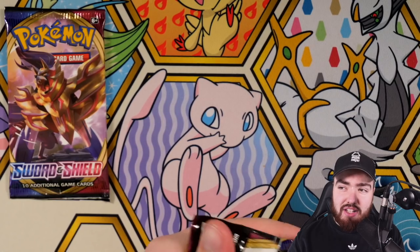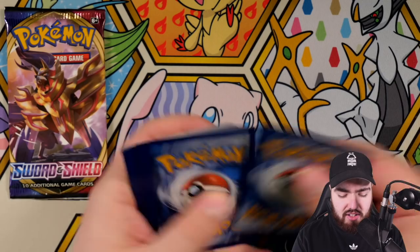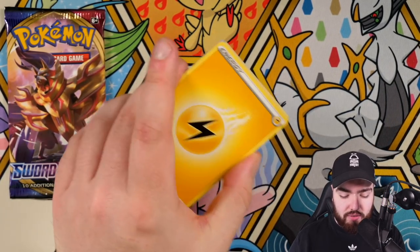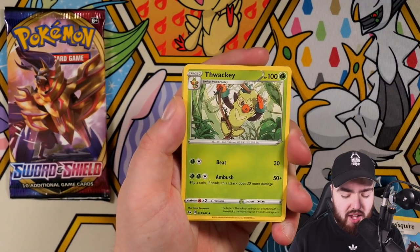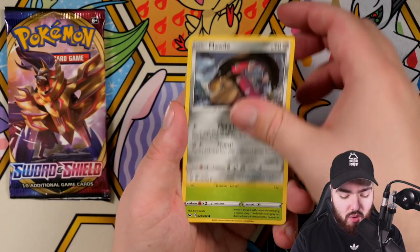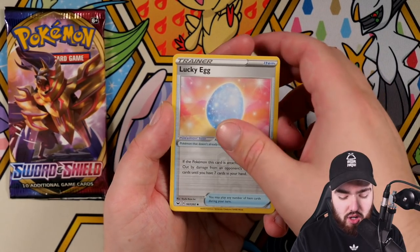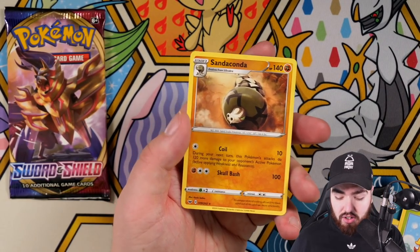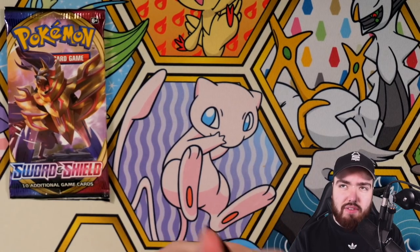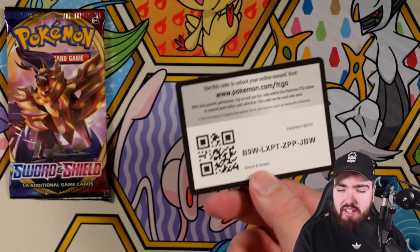Zamazenta on the front. I could do with getting the Zamazenta gold card — I've got the Zacian, but I haven't got the Zamazenta gold cards yet, so that would be a really nice pull. Water — win some, you lose some. Corvusquire, Thwacky, Pokémon Catcher, Sizzlipede, super cute Snom. Mawile, Gossifleur, Goldeen, a reverse holo Lucky Egg, and the final card is a Sandaconda. Slow start to this booster box opening, but that just means it's going to get better.